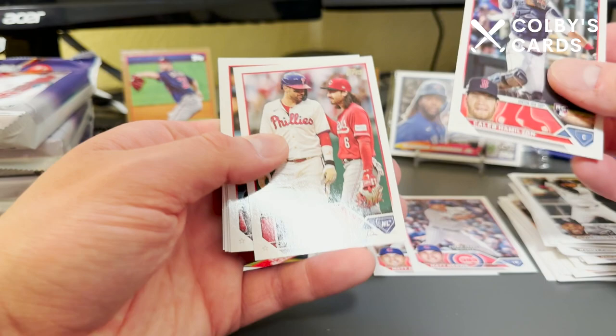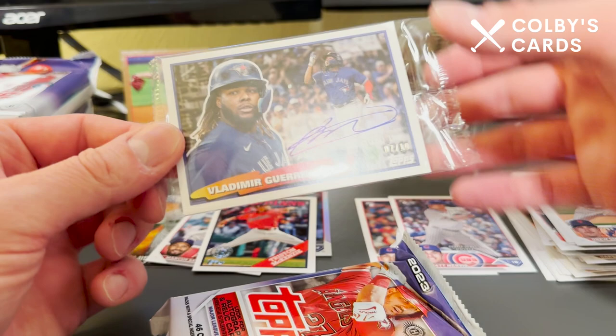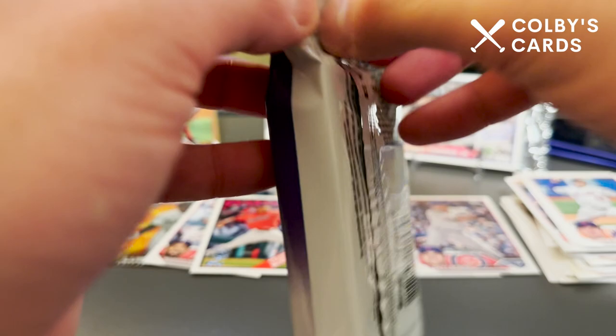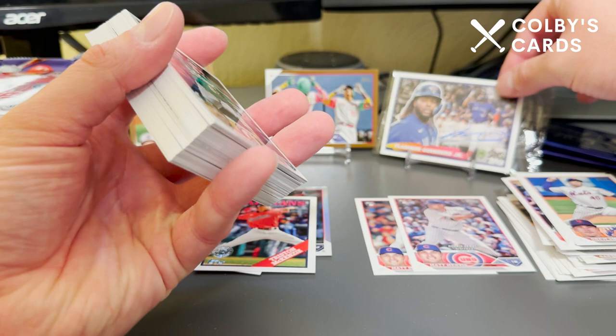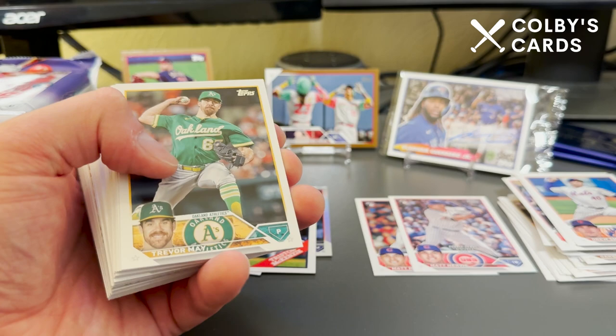Kyle Lewis in his Diamondbacks gear, and Colby Allard. Not to forget this card that was literally just right on top of the box — numbered seven of ten. What's actually really funny is that in my 2022 Update box I pulled a redemption of a Vlad Jr. All-Star Stitches autograph, and now in 2023 Update I pull an actual on-card Vlad Jr. autograph out of 10. That's just insane.